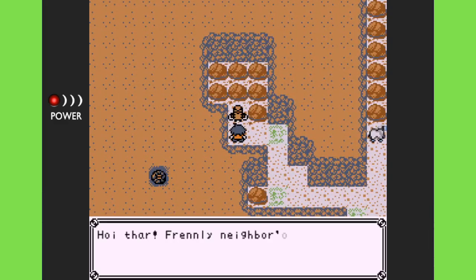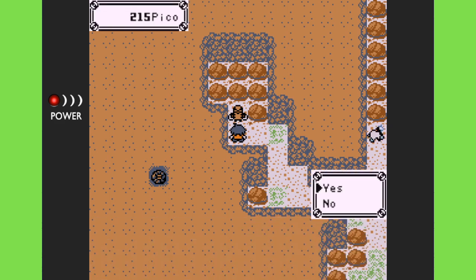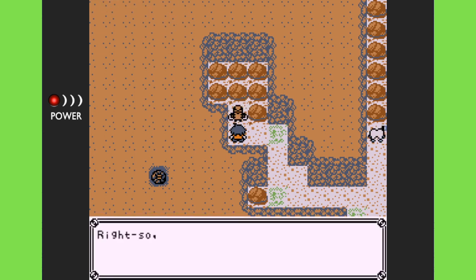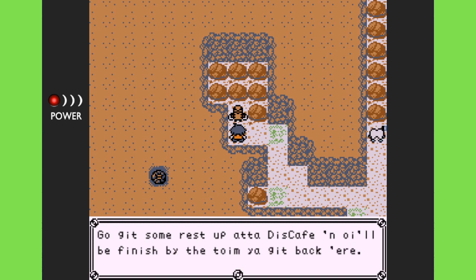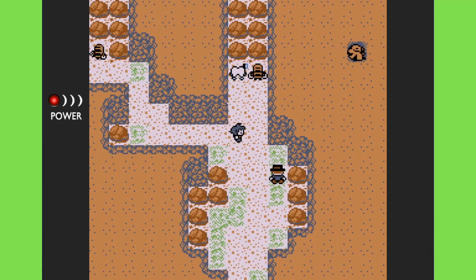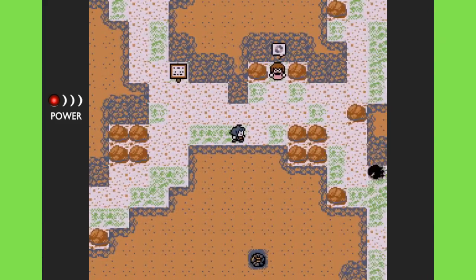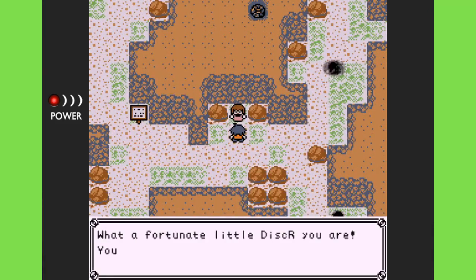Let's see what this excavator over here says: 'Neighborhood excavator here, what can I do you for? Toss some cash and I'll try and dig up an item for you.' Sure, I'll toss a little bit. He says to go get some rest at a Disc Cafe and then come back. I think I'm supposed to rest and then return — I'm not 100% sure about that.